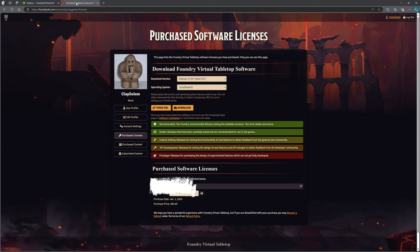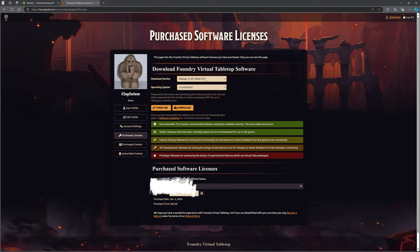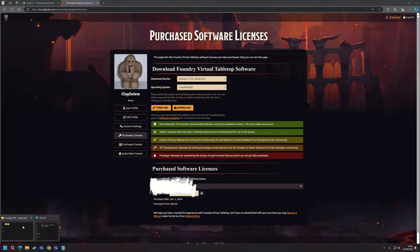Then go to your Foundry page and choose your Foundry version. Do the recommended release — the latest stable build. If you were looking at version 13 you'd pick that, but we're looking at the game engine version here. For the operating system it says Windows, Mac OS, or the Linux Node.js version. We're using Node.js, so choose that option, click it, and download it. That's going to download a zip file — extract those zip files and stick them in a folder.